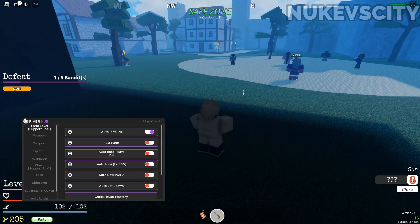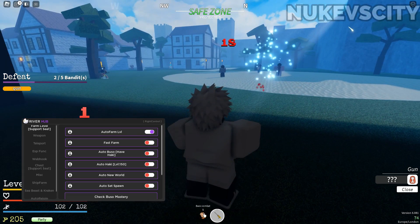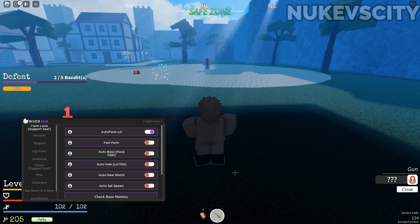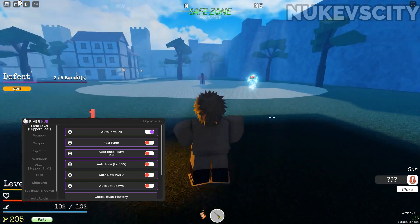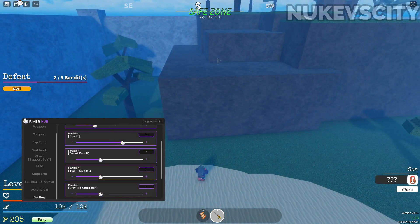Once you're set up, it will just auto-farm. One problem I noticed is that it won't increase your quest. I tried to farm it manually with my fist and it worked, but with rifle it doesn't always work — though sometimes it does. This also has aimbot; you don't need to do anything for that. To auto-farm safely, go to your position and find the combination where it teleports you inside of a rock.